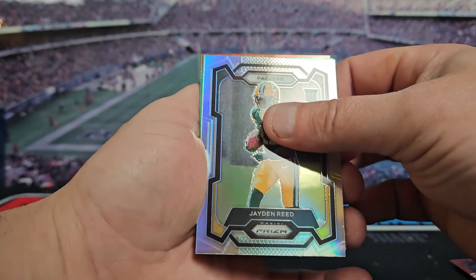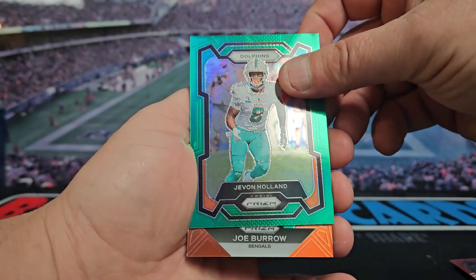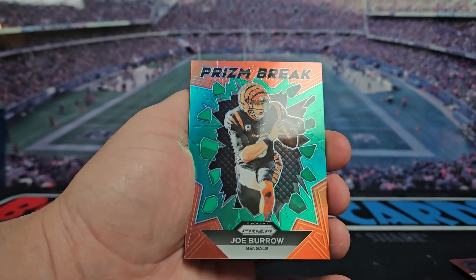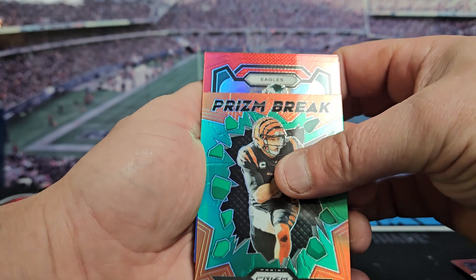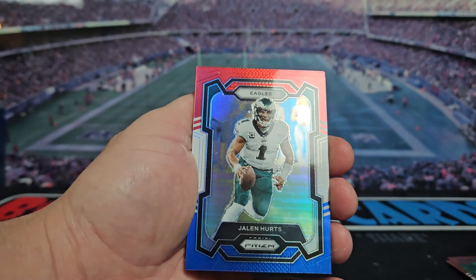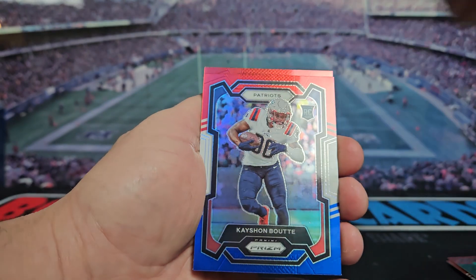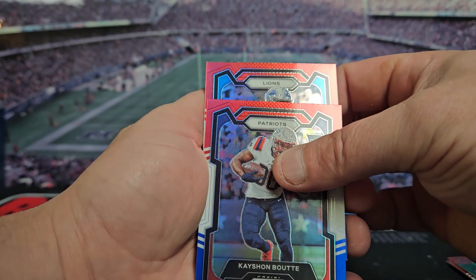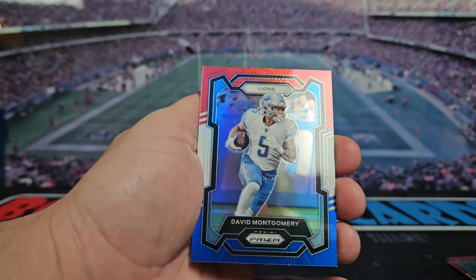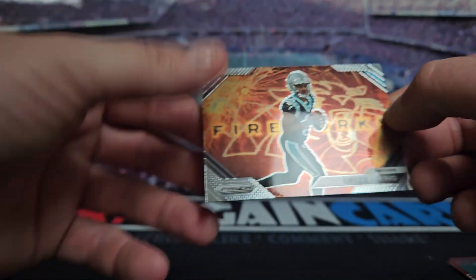See if we can get a green rookie too — no, it's going to be Javon Holland. We got a Joe Burrow Prism Break green — that's a sweet looking card. We got an Eagle Jalen Hurts, Patriots rookie Boutte, and our last one is Lions David Montgomery. Should have an insert on the back — we got Bryce Young Fireworks!